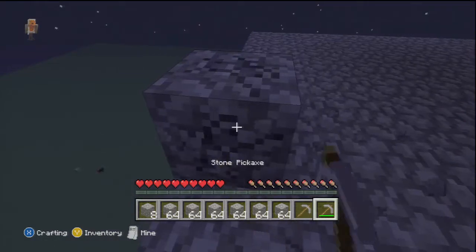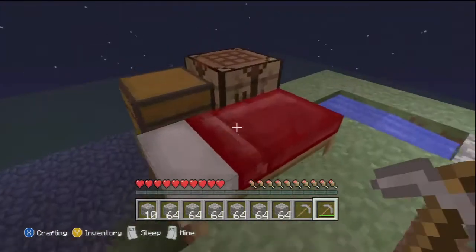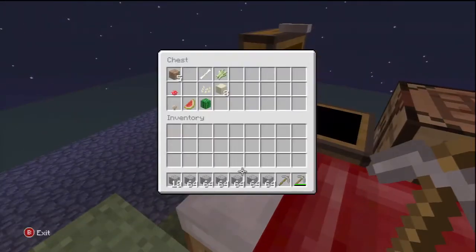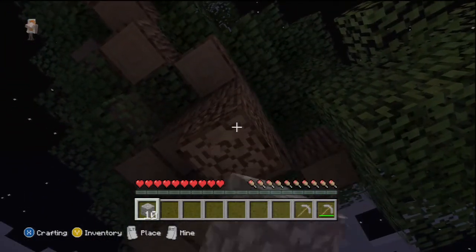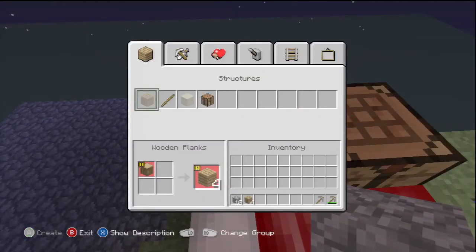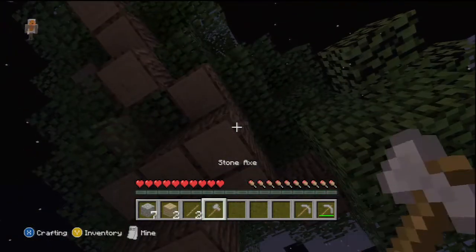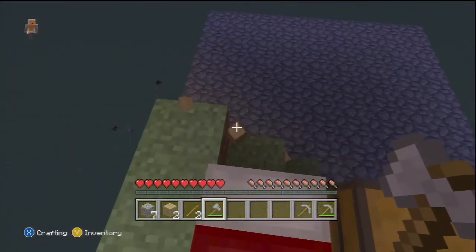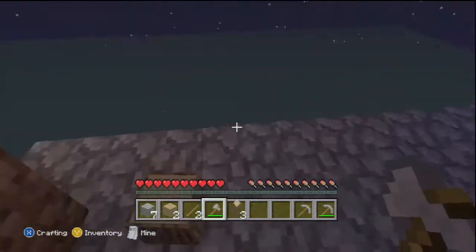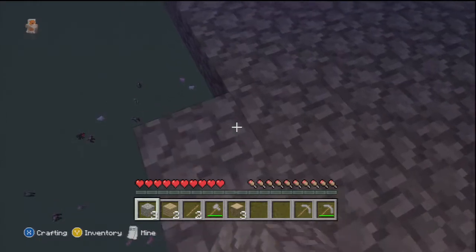For now we just need to get up here and start cutting down this tree. I don't like having all this cobblestone on me, so I'm going to get rid of it in the chest, just in case I do fall off the edge. I've got no wood on me so I need to make an axe quickly. I think they might fall off that left hand side, so I might actually have to extend this side and get another stack of 64 cobblestone.